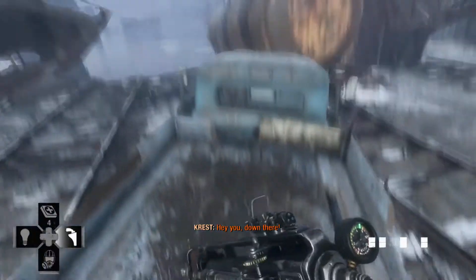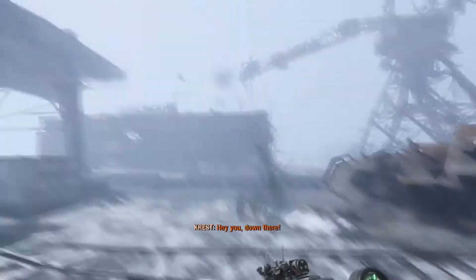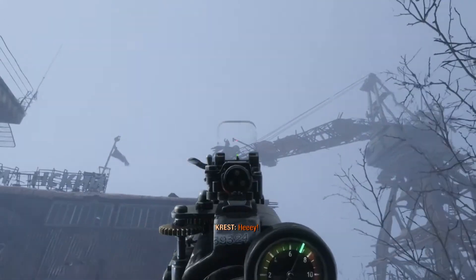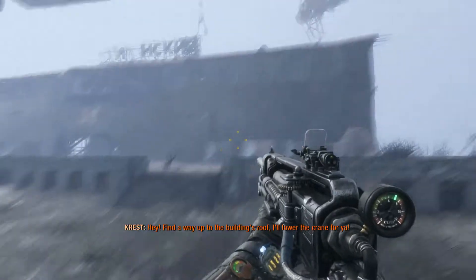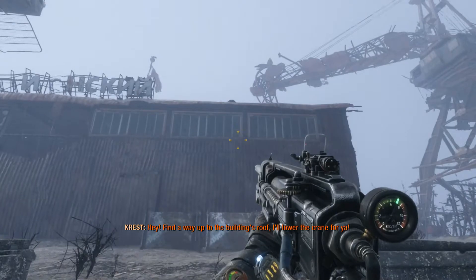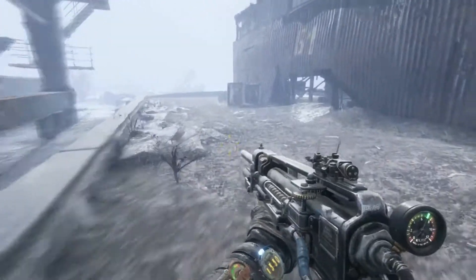Anything up here? Yeah, I'm on my way, don't you worry. There you are, I see him. Hey - find a way up to the building's roof, I'll lower the crane for you. Okay, I found my way up, don't you worry.